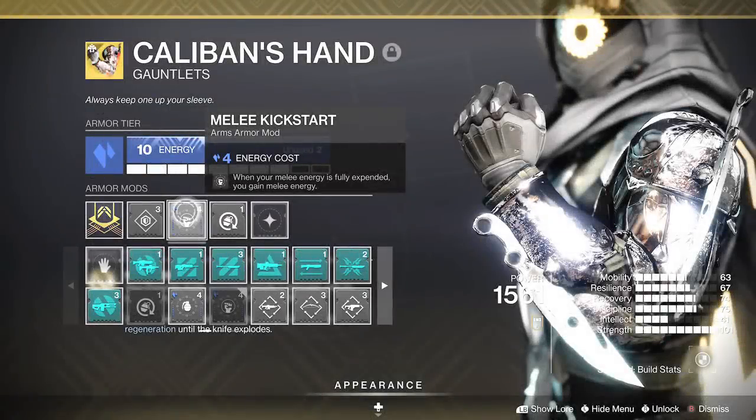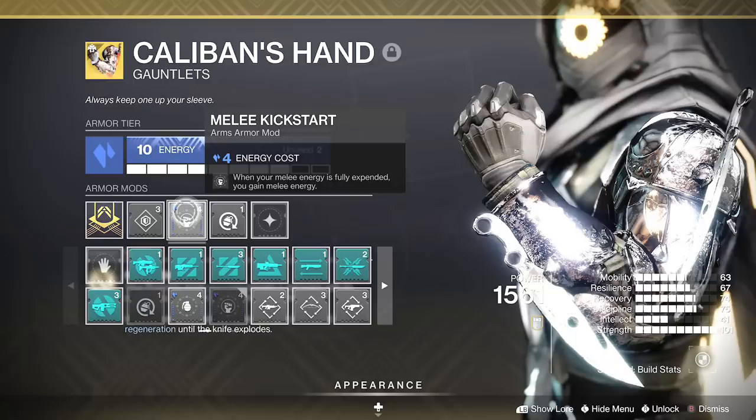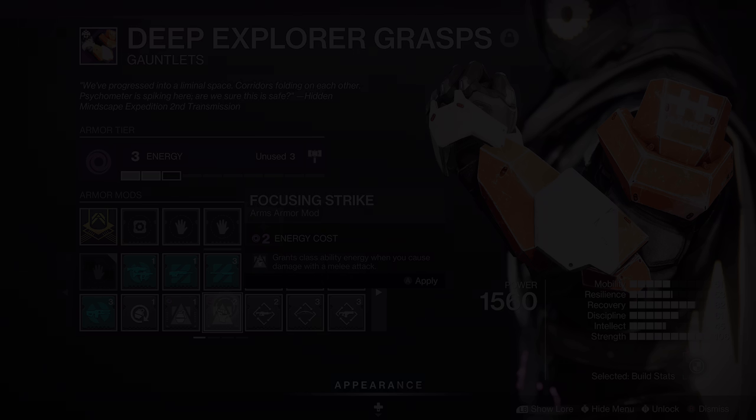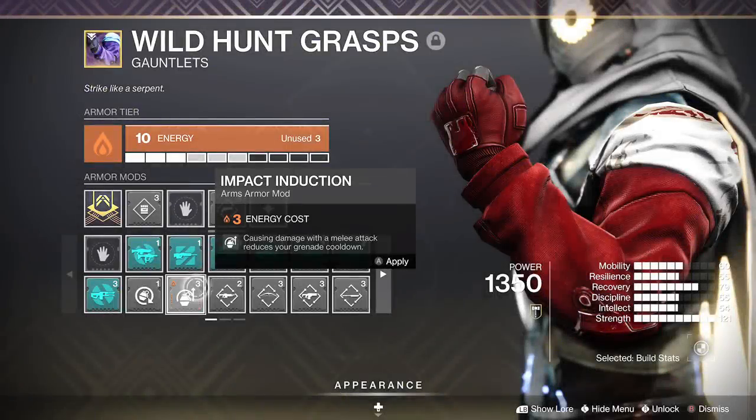First things first, these have PvE and PvP setups. For the Crucible, I suggest making them Stasis. When you make them Stasis, you add in Melee Kickstart — this helps the second part of the perk. But if you want these for PvE, make them Void or Solar. For Void Gloves, you have Focusing Strike — you get Class Ability Energy when you deal melee damage. Or make them Solar for Impact Induction: causing melee damage reduces your grenade cooldown. That's a path to get them both fast.